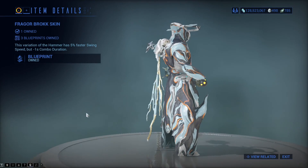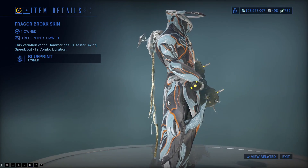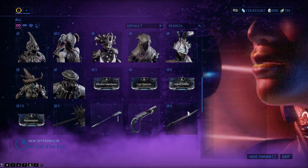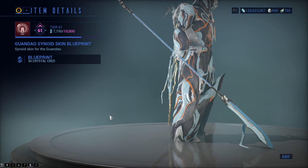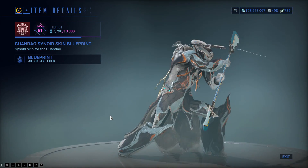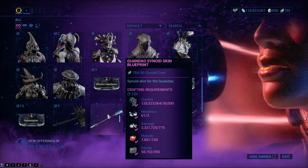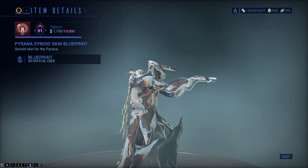There is the Fragoor Brock Skin — that is the Brock Skin for the Fragoor, turns it into a spiky hammer. There is the Gundau Cyanoid Skin. We all should have seen Nezha coming with this, since that skin existed. Makes a lot of sense now.